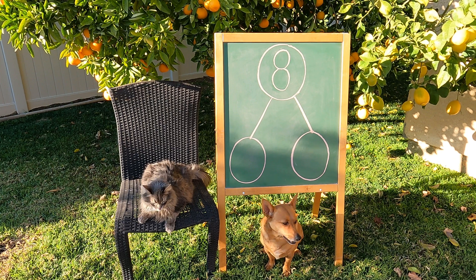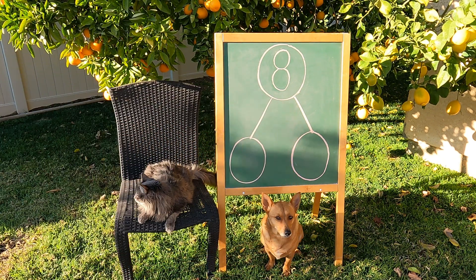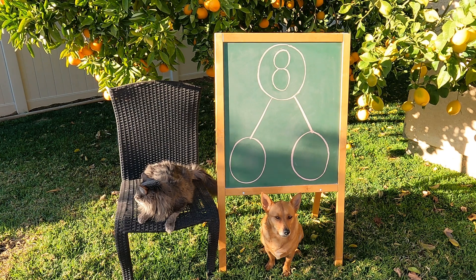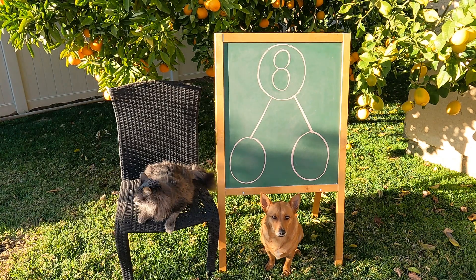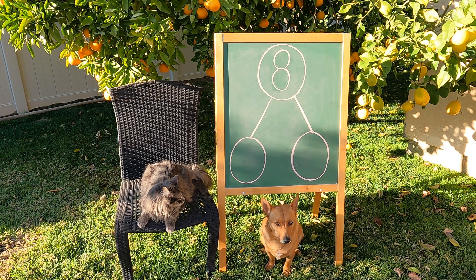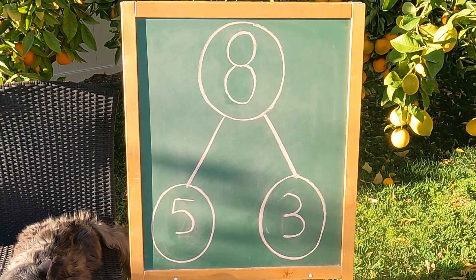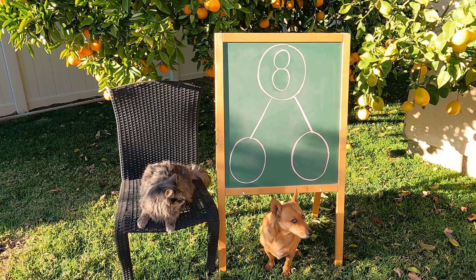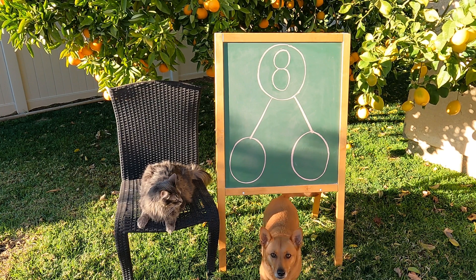Alright, guys, we're going to play a game, and in this game, you are going to get eight counters, just like the number eight in the hole there. Now, each counter has two colors: a yellow side and a red side. You're going to shake the counters up and drop them on the table, and we'll look to see which colors are face up. We'll count the colors that are face up, put them on the number bond, and find the way that you made eight. Are you guys ready to play? Alright, let's go.